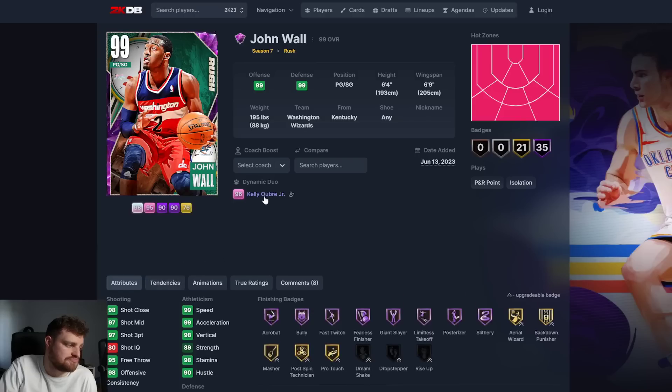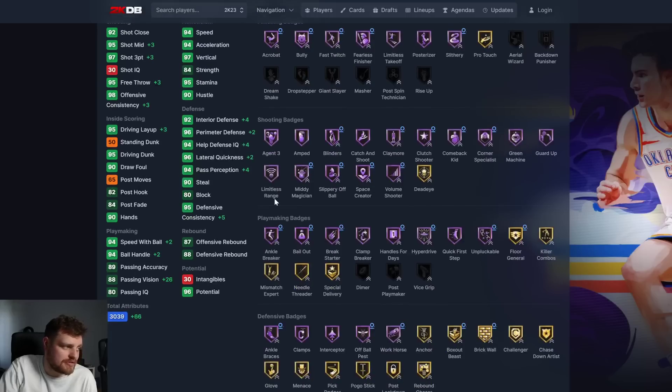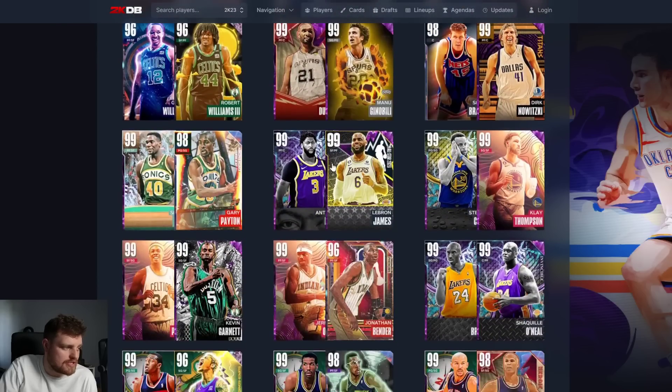John Wall and Kelly Oubre - that one could be nice. Kelly Oubre gets quite a lot better in defense and gets some badges. John Wall becomes better too. This is pretty decent.